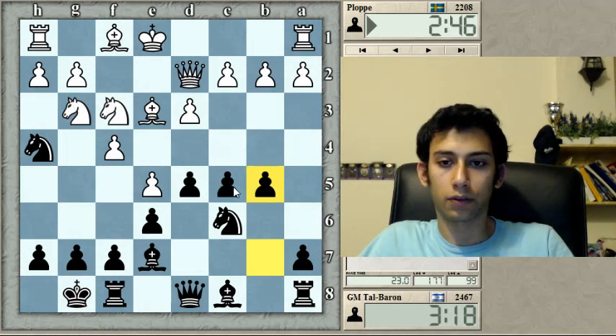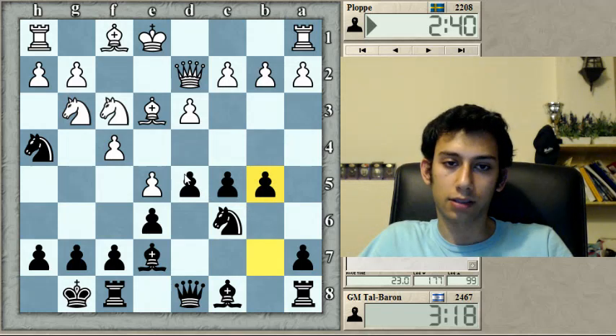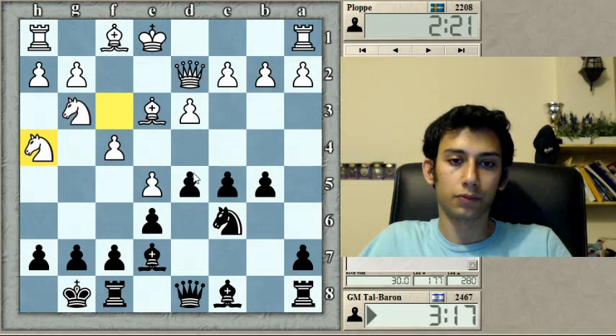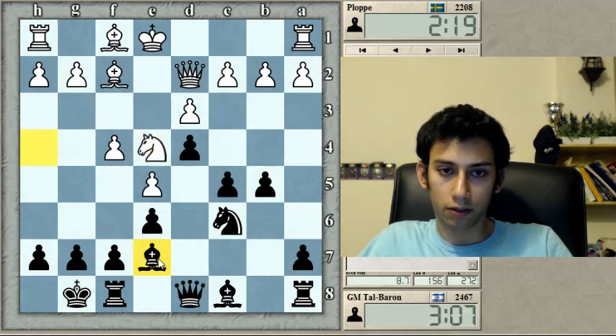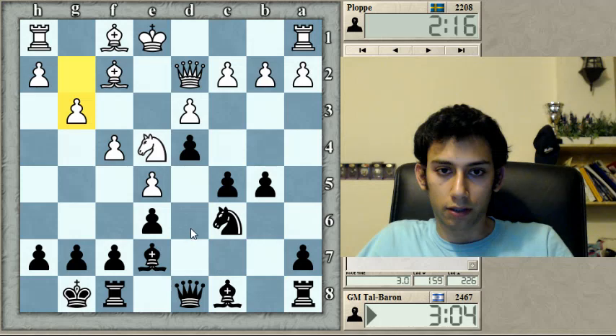I forgot about his threat — he wanted to take and take on c5, so b6 would have been a bit less crazy. If he takes on h4 now, maybe d4 would be more fitting, not giving up all my dark squares — at least I'd have some compensation. Oh, he didn't even want to remain a pawn up — how lovely. Exchanging the dark-square bishops might be a good idea, but not in this game. This square is suffering.